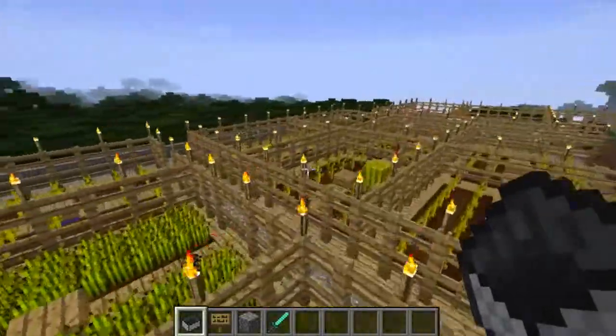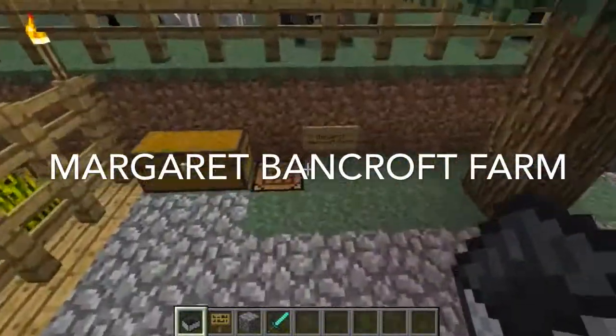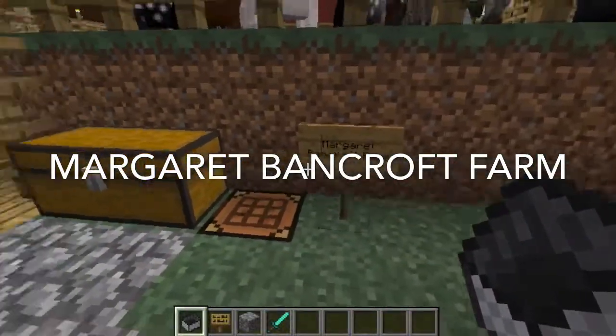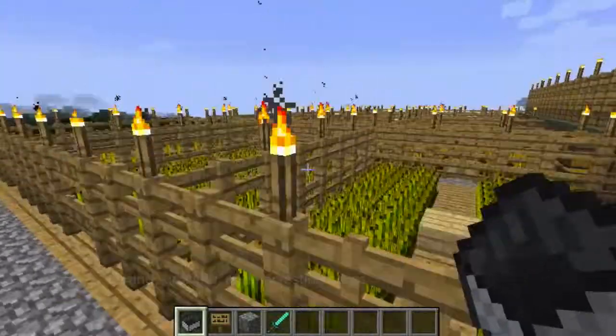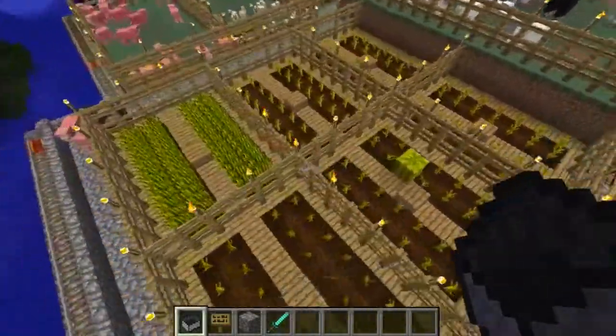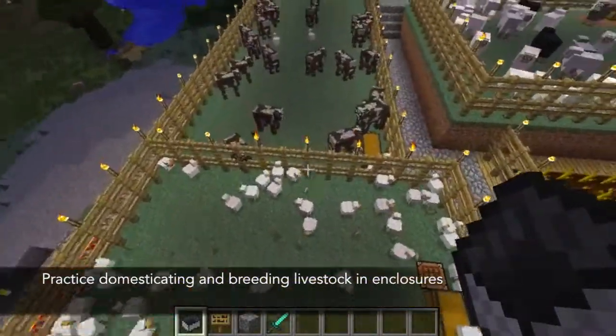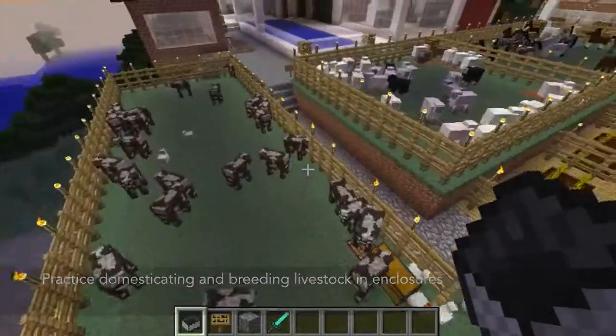Following the Guest House is the farming area. The farming training center is named after Margaret Bancroft, a pioneer in special education. Teachers can practice planting, growing, and harvesting crops. There are also different livestock enclosures where teachers can practice domesticating and breeding livestock.